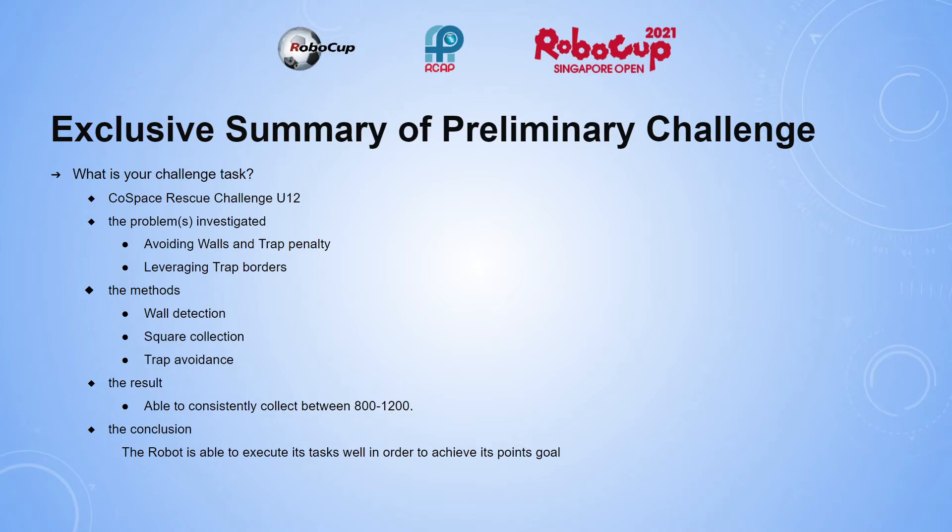The ultrasonic sensors are used to detect walls, so the robot turns before hitting the wall. To collect squares and avoid traps, the color sensors are used. When it detects colors for a square, it would stop and blink its LED, or turn away if it's a trap.